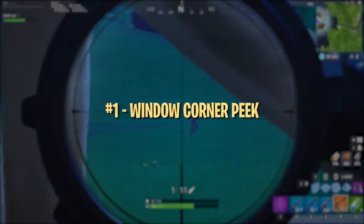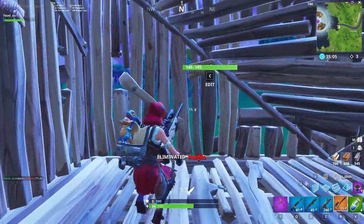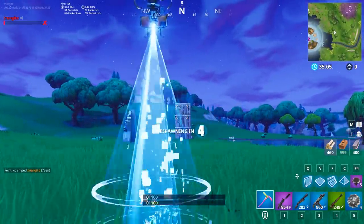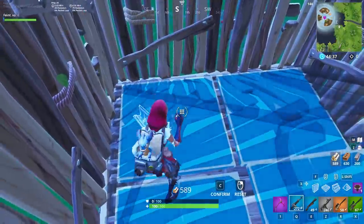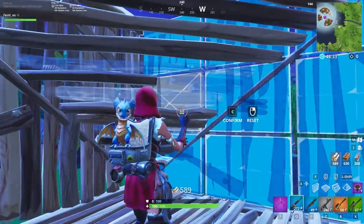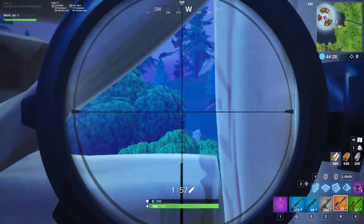This first strategy is a cool way to peek out of a 1x1 while only exposing a small portion of your body. You can create a small area in the bottom corner of a window that you can shoot out of with a unique combination of edits. First, you need to place a pyramid instead of a ramp in your 1x1, and then edit the two opposite corners to make it into a Dorito. Then just edit a window on the side of the wall that's mostly covered by the Dorito, and now you can peek out of that small bottom corner of your window.